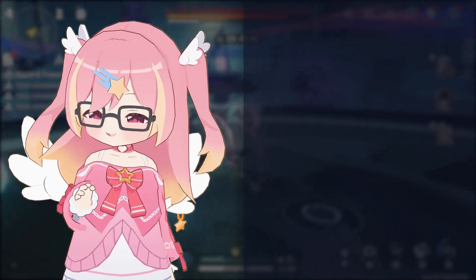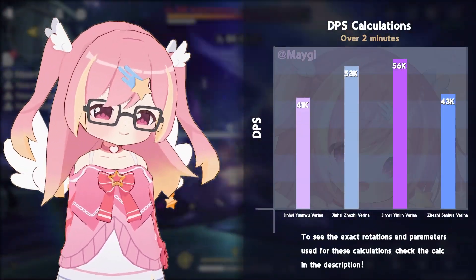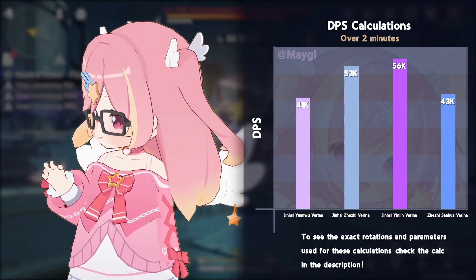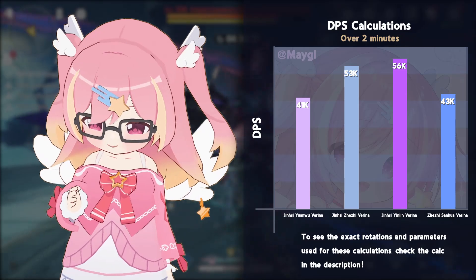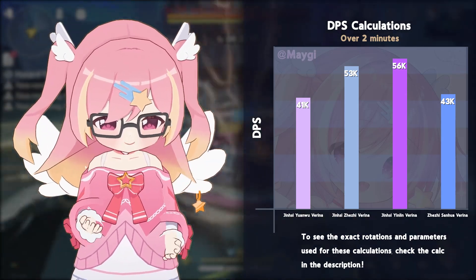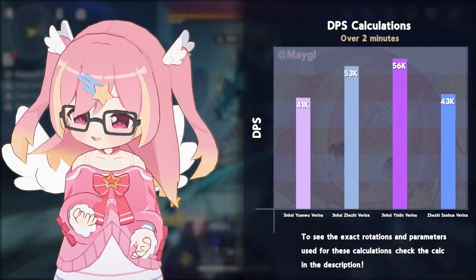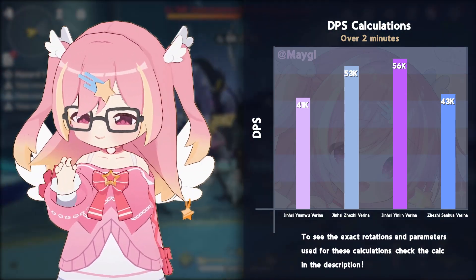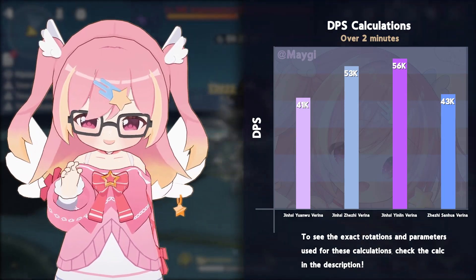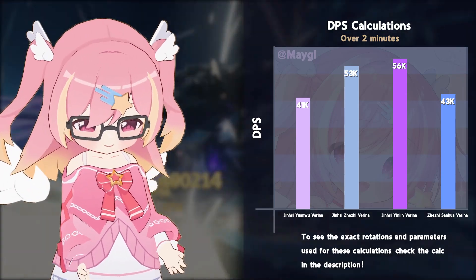Here's a DPS chart of some various Jinxi teams with different teammates. The DPS shown is the total team DPS over 2 minutes, which includes the opener rotation with as many loop rotations as can fit in the remaining time. 5-star characters are evaluated at S0 with their signature weapon at R1, with 4-star characters at S6.